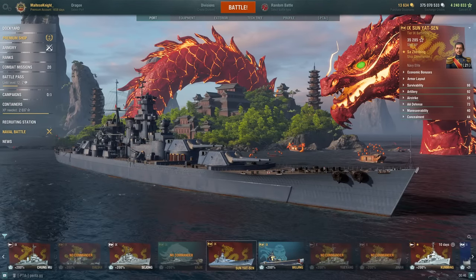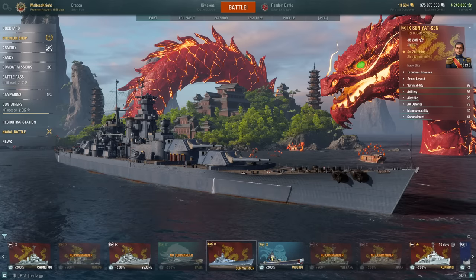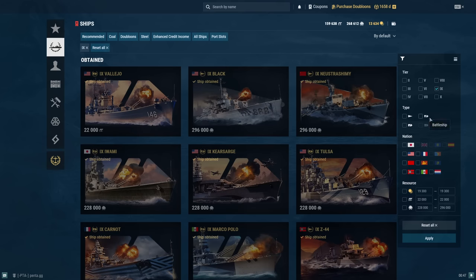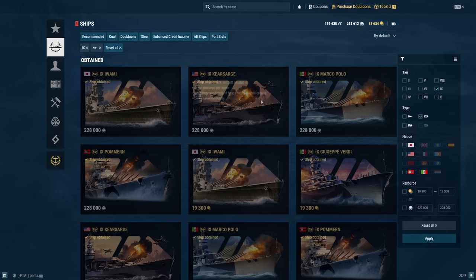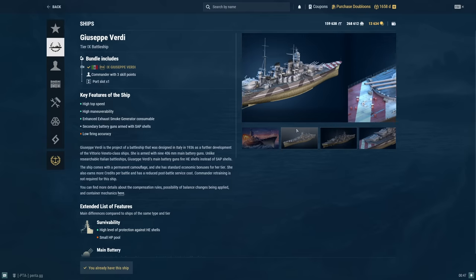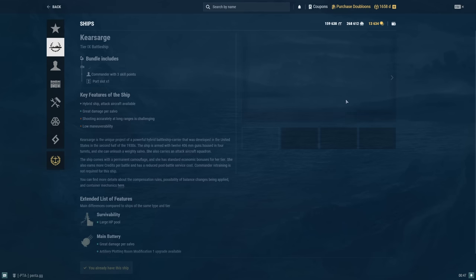Should you buy the Sun Yat-Sen? I don't think so. For 19,300 doubloons, you get a battleship with 457mm guns — pretty cool caliber — but it's super inconsistent. What other battleships are available? One I really like over this one — and this could be a controversial opinion — is Giuseppe Verdi. I think that's an awesome battleship. It has SAP secondaries, a really long smokescreen, and 406 main guns with AP and HE that are definitely usable and fun.